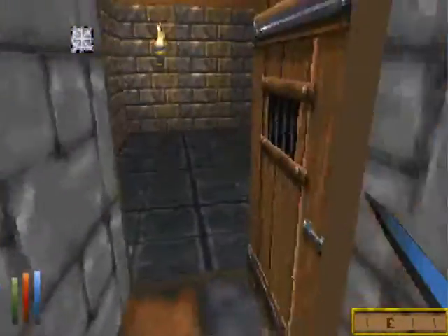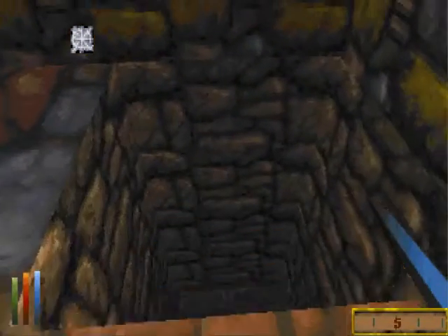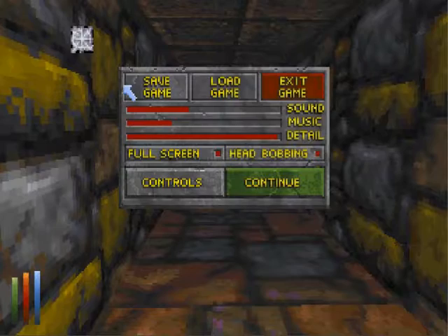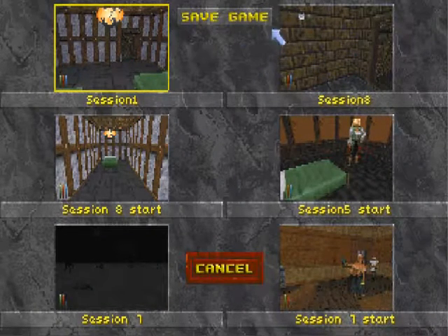I'm going a little bit faster when I'm running. I keep pressing the jump button instead — I've been playing too much Minecraft. I have E as my activation key.